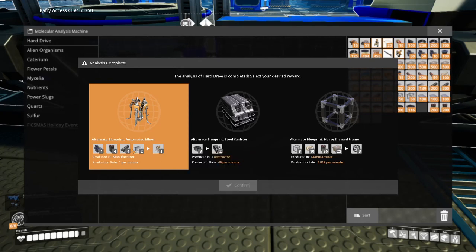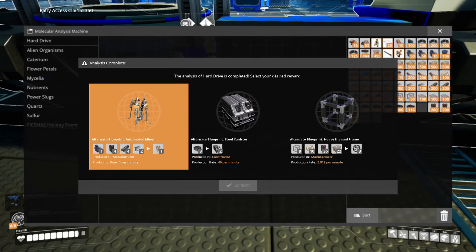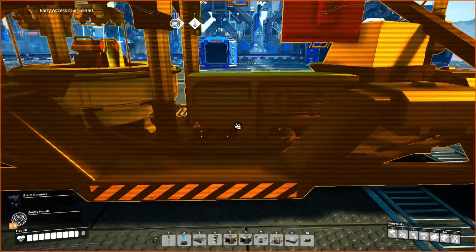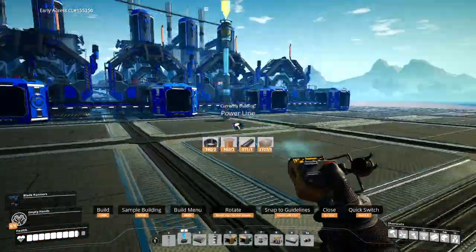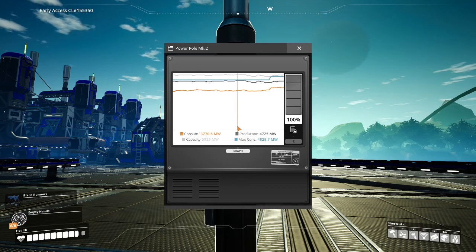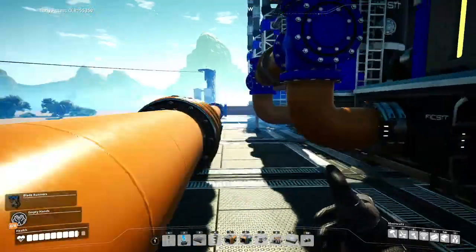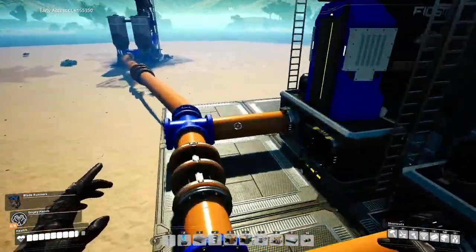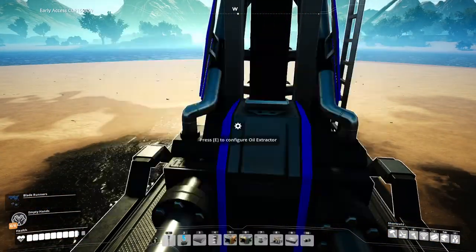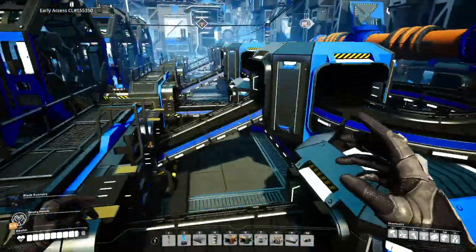Automated miner — I didn't know that was a thing. The encased frame is actually something that we're going to be using later on, so we're going to go ahead and grab it. Now I'm going to run power lines into all of these lovely machines. And just like that, we have activated our power. The consumption has fallen significantly as certain systems around here have been backing up. The oil is coming in from that lovely 240 per minute oil node, pumping all its resources, making rubber which goes straight into the assemblers.